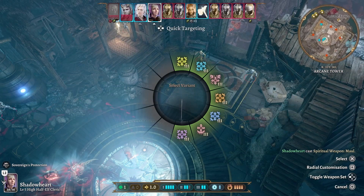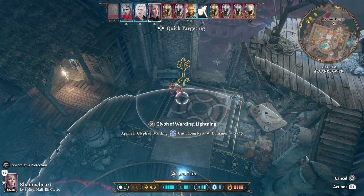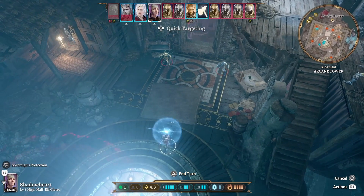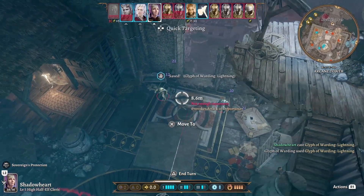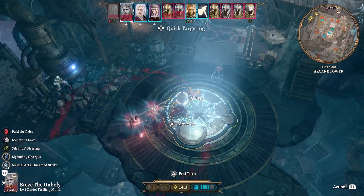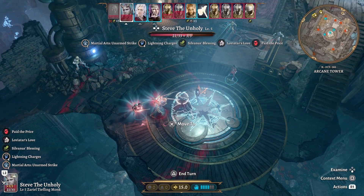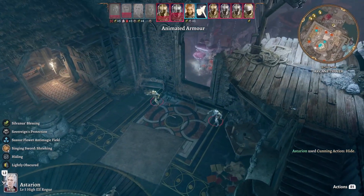Hopefully we can get a glyph right here between these two enemies. Nice, that's like half their damage. Nothing will stand in my way — okay, yep. I should probably have healed — I'll hit hide for now and see what they do.